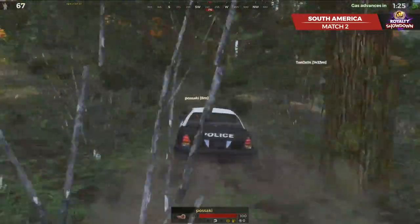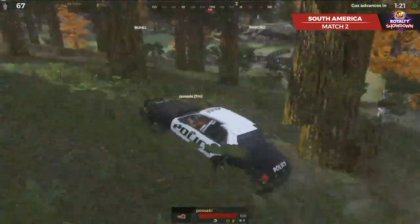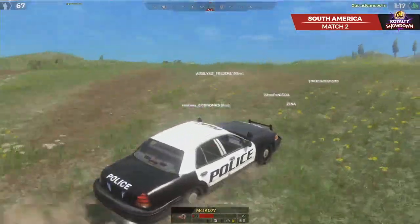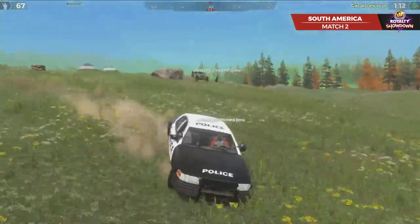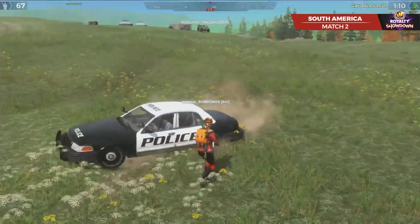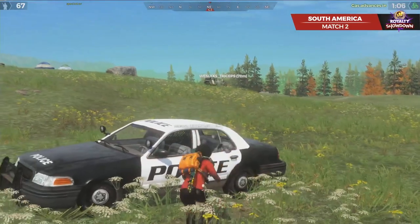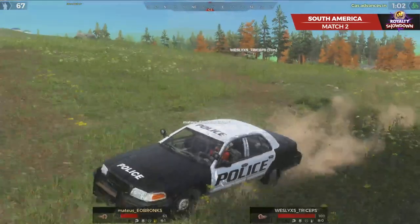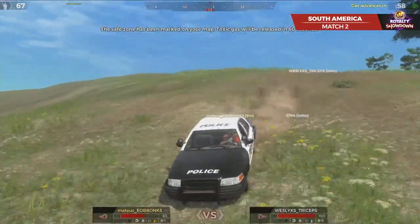I'm curious to see when this bubble will burst here with this zone. There's a lot of area for people to hide — we still have most of Pleasant Valley in there, still a lot of that north side which is just kind of a lot of fields. But he's ready to take this fight. EO Bronx wants it — every time we've seen him, he's been willing to take the fight. Loses a helmet there for a second, gets right back in his car and tries to get out. Triceps going to smell the blood in the water and try to hunt this one down.